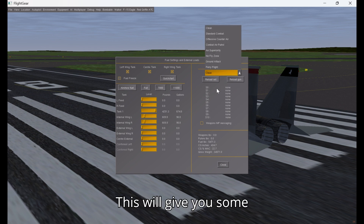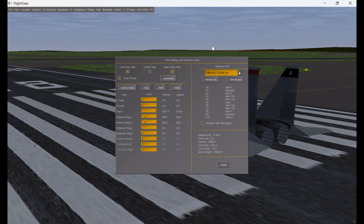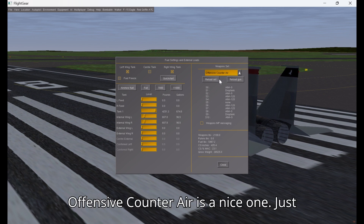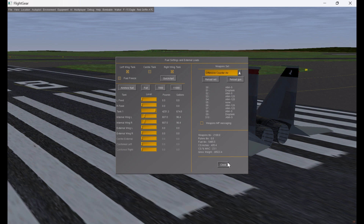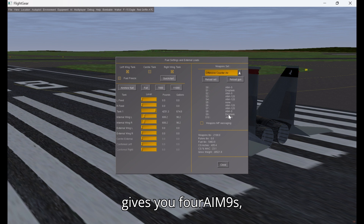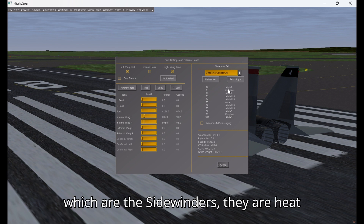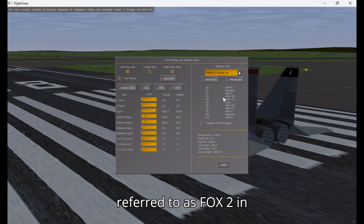This will give you some pre-selected options to choose from. They have pre-selected weapons, and the Offensive Counter Air is a nice one. Just select that and also hit Reload Gun just in case your gun isn't loaded. This gives you four AIM-9s, which are the Sidewinders — they are heat-seeking missiles, also referred to as FOX-2 in the game.